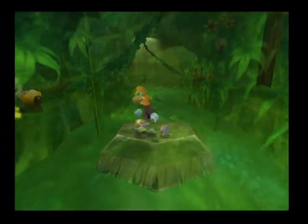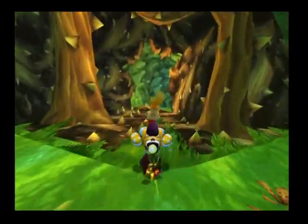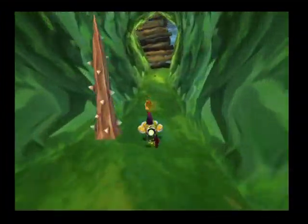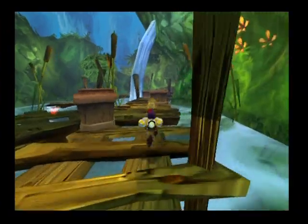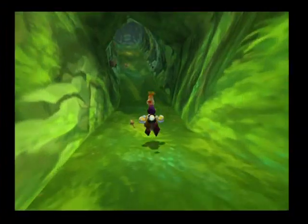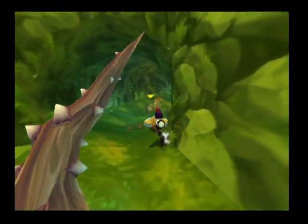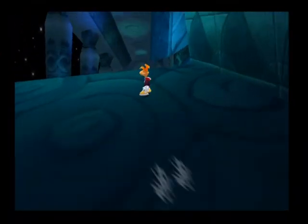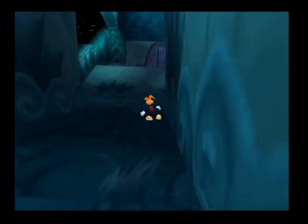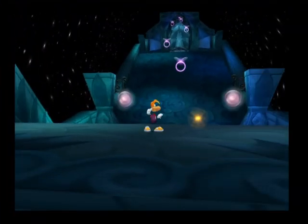All this pit traversing and lava hopping is broken up with some attractive racing style sub-levels. Here Rayman must perform tasks like training the rocket dogs so that he can catch a ride and harness their explosive powers to further his adventure. Along with water skiing, space slides and other antics, these levels offer the chance to catch up on those elusive lums.